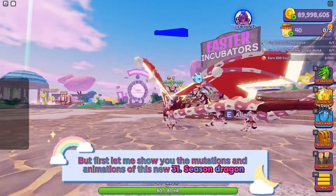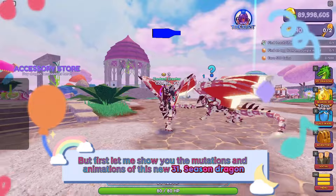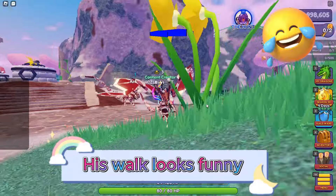But first let me show you the mutations and animations of this new Season 31 Dragon. His walk looks funny.